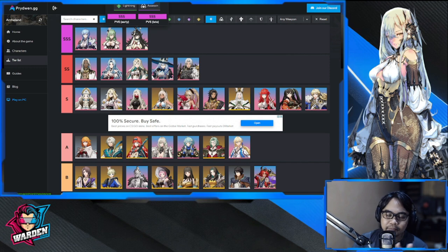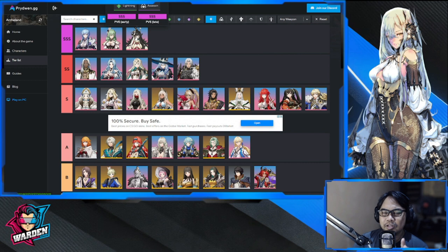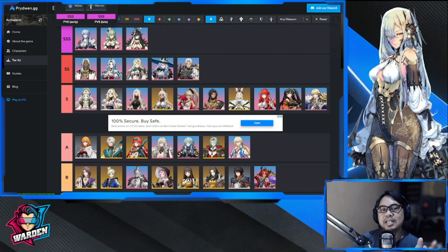Next is Semi. I'm still deciding whether to pull for her banner or go for Catherine, but I'm currently opting for Catherine because of what she does for my team. Semi is hard not to pull for though — she's lightning, an assassin, and a great DPS for lightning which I'm missing. She has tons of damage, high mobility, top-tier dodge, and is actually an upgrade over Clarice. If you want an assassin, go for her — you won't regret it.